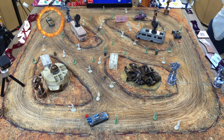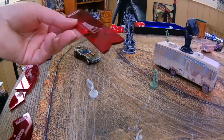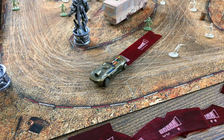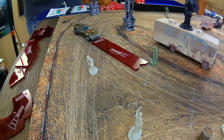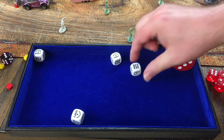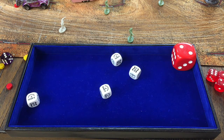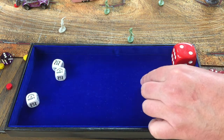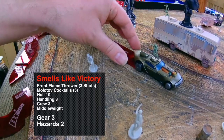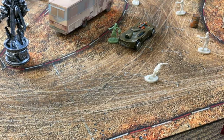Everyone has moved in gear two except It Smells Like Victory. The flamethrower car in gear two with two hazards goes with a medium forward. Getting one free shift for being in second gear doing medium forward. Results: slide, shift, and shift. Using one shift to gear up to gear three — three hazards total — and getting rid of the slide. Getting rid of another hazard with the remaining shift. Just skimmed a zombie without killing it.